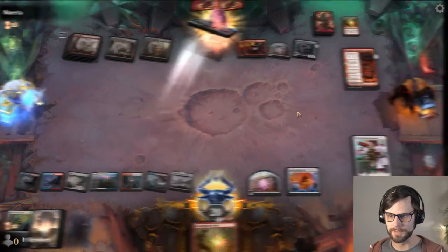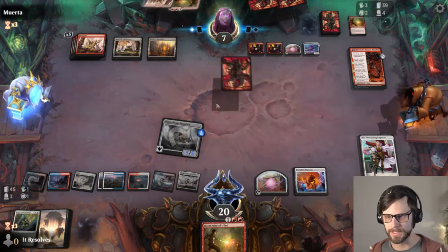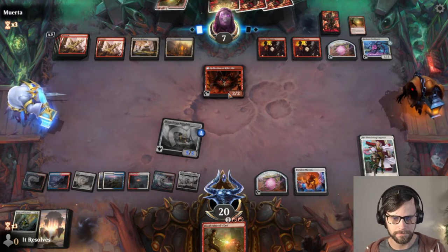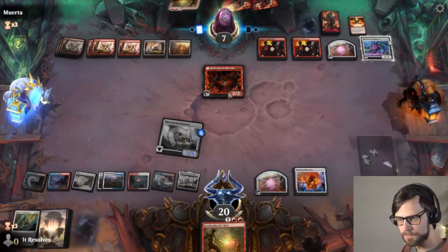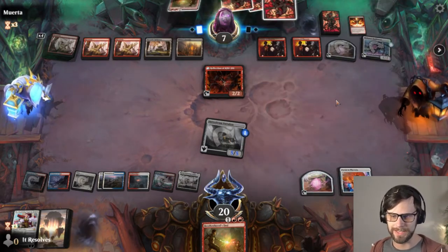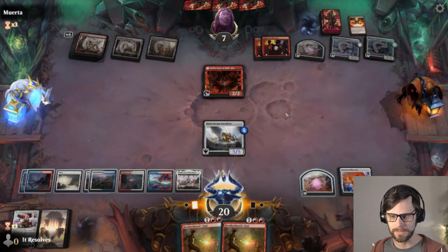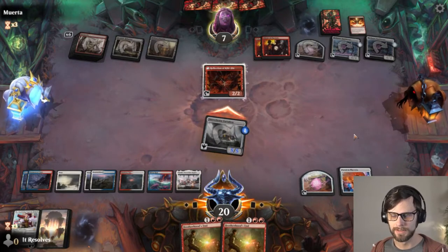Let's get in for five here. Now even if they kill this we just kind of get it back. We do have to keep in mind they have Mishra's Foundry, so there is a world where they're able to double block or do something to kill this. Interesting — they did not kill the Skitterbeam Battalion but I guess we just get it back, so that's not really all that helpful. They're also not leaving mana open for the Foundry, which is important. I'm just going to attack and see if they block.